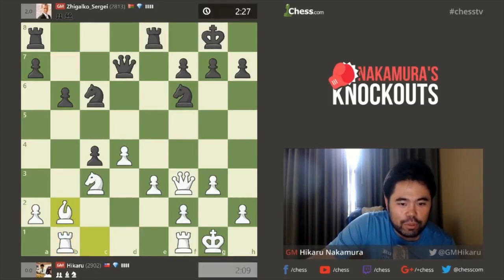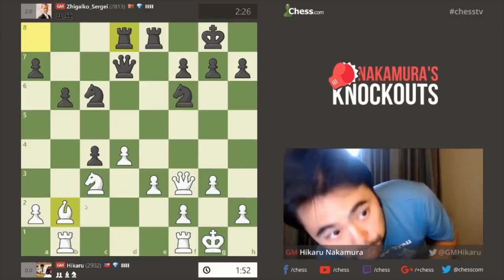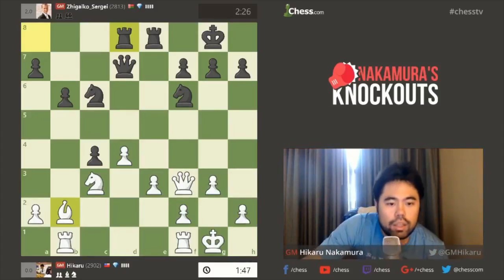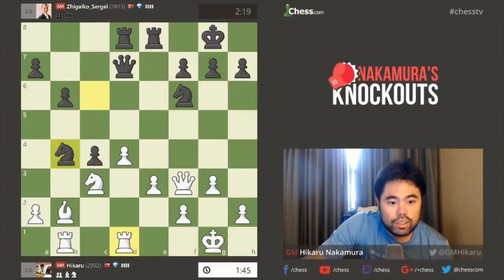Sorry, you guys. Like I said before, I'm not at home here in St. Louis. Let me just try to turn on some light. Maybe now there's some more light. Let's play Rook FD1. Knight B4.